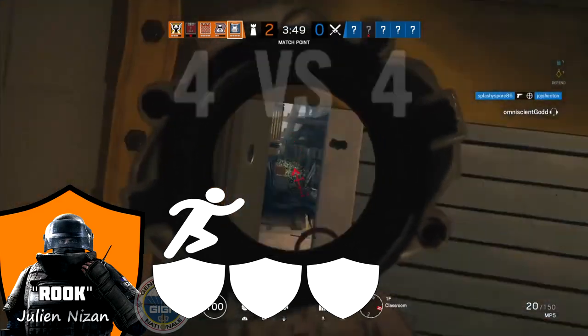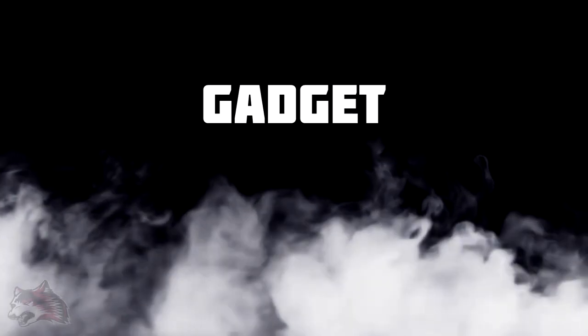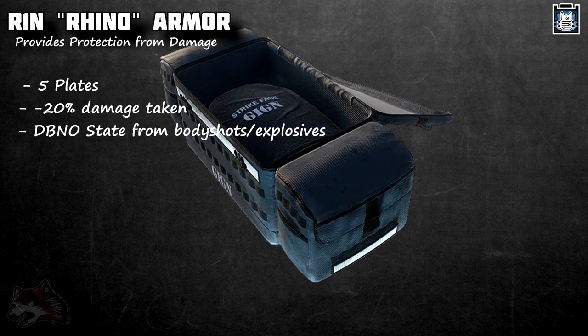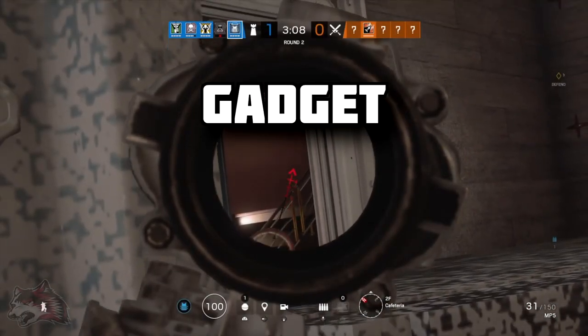Rook's gadget is the R1N Rhino armor plates. The purpose of these armor plates is to provide extra protection to him and his team. The bag he drops is filled with 5 armor plates — just enough for the entire team. Once worn, the armor plate reduces damage done to the wearer by 20%. Another trait is that if the wearer gets blown up by an explosive, it is guaranteed they will be put into a down-but-not-out state. The same rule applies for body shots, but headshots will still guarantee a kill. Once in the down-but-not-out state, the bleed-out time is doubled, meaning you last longer. These plates are very effective, earning a solid score of 9 out of 10.